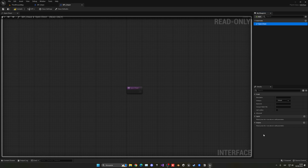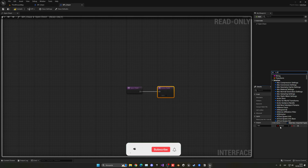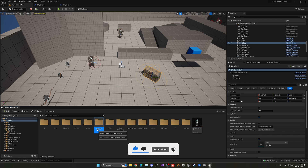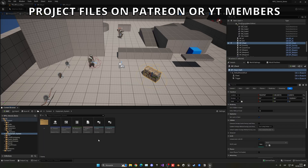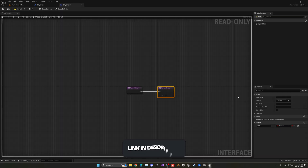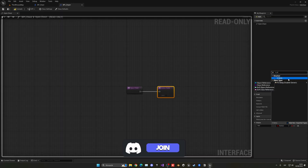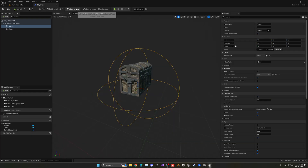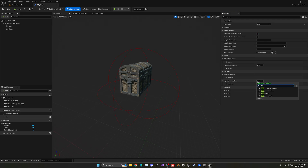Right now we won't create any inputs, but we can add an output — the item the player will receive. Looking at the equipment system, the struct was named 'S_Slots', so let's name this output 'Slot'. This will pass back the item to our player. Close the interface and add it to our chest blueprint — search for 'BPI' and select 'BPI_Chest'.